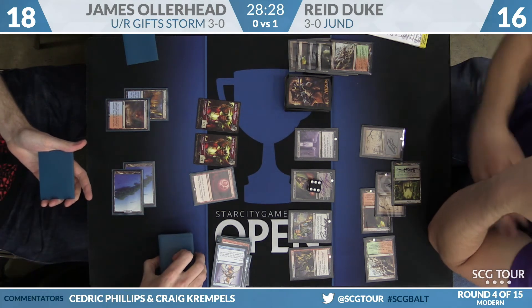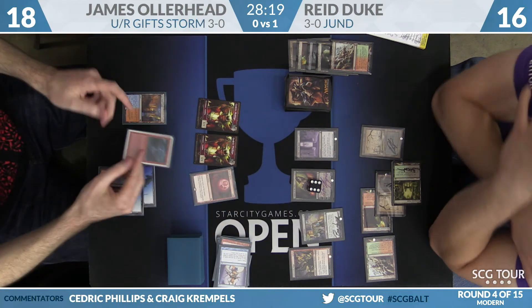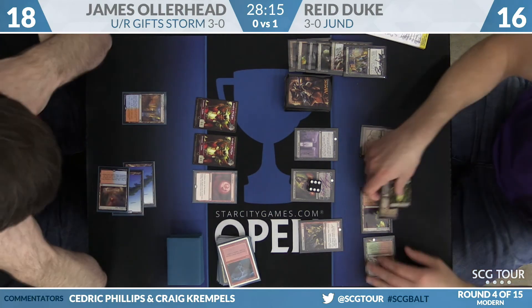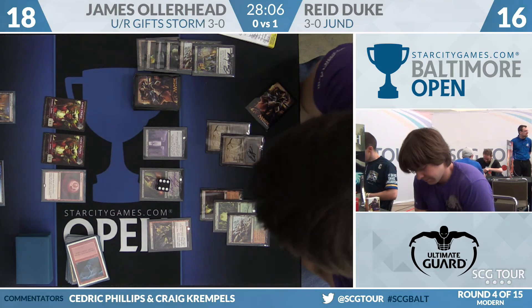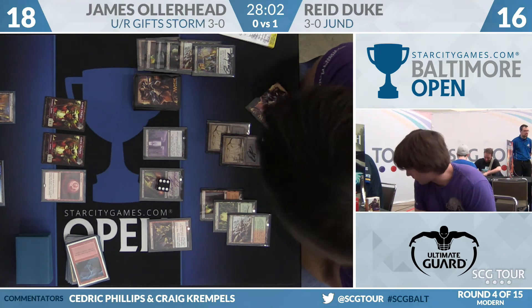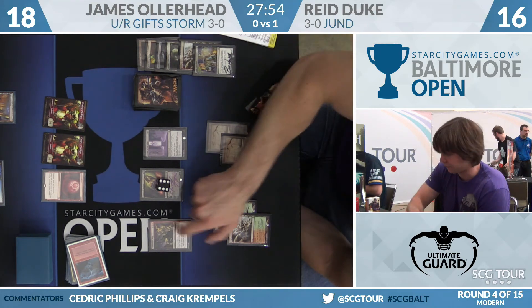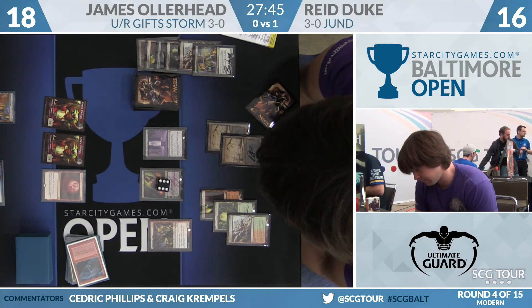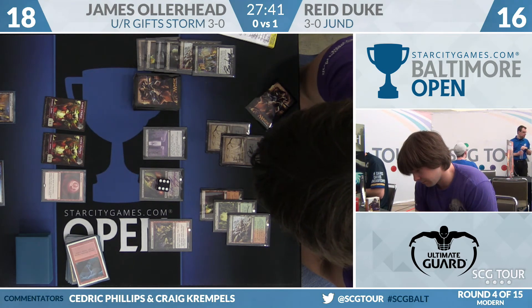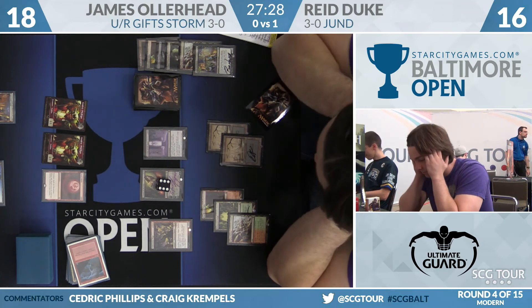We see a couple of copies of Serum Visions — the first one scries two cards to the bottom, the second one also scries two cards to the bottom. James has a Lightning Bolt in hand. He kills Dark Confidant — Duke is only going to get one card per turn now, which is a step in the right direction. But Liliana is the real problem. Reed is considering whether to ultimate or continue going up. He's one away from ultimate right now. Even if he could ultimate it, would he? The question is whether to ultimate or just keep building, and we didn't get a good look at what Reed drew.